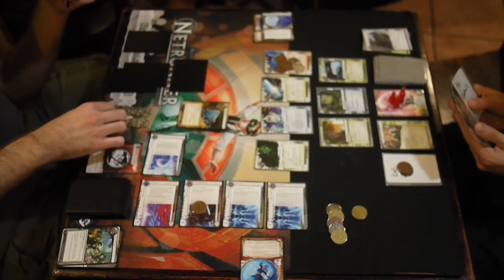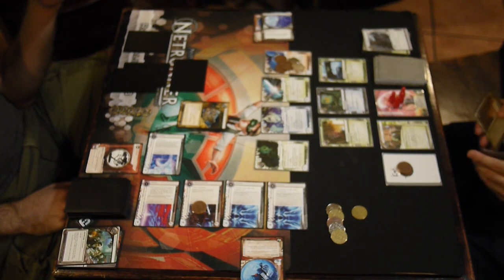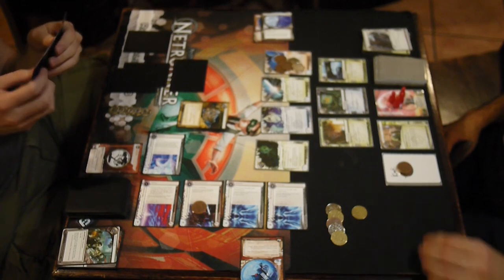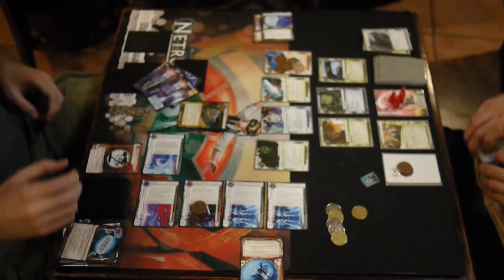Here it comes — a Siphon. What the hell? Jinteki with a Siphon. My money was down from that R&D run and he was just collecting money and not doing anything else. He Siphons me — I can't beat that trace. Two Scorches. Two Scorches into Jinteki. What the f***? Are you kidding me?